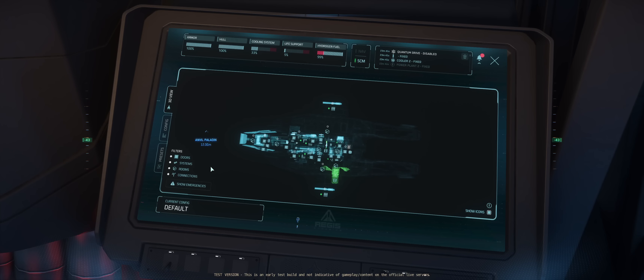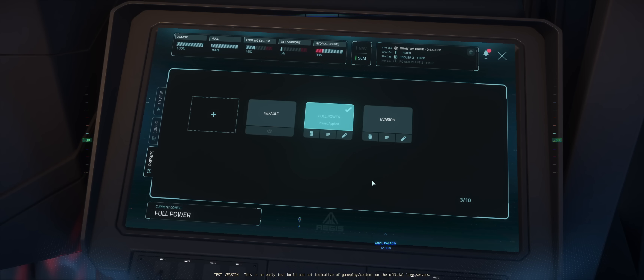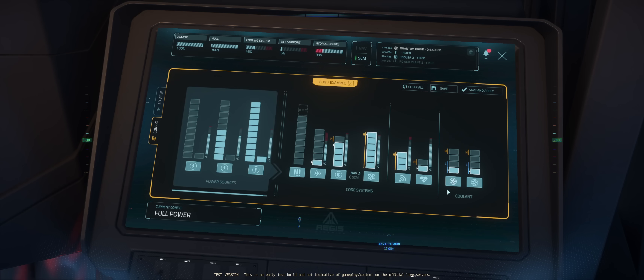Now switching to the config tab, we essentially have the PIP system that up until now you primarily see on the pilot MFD screens. On the left side you see your power sources from your power plants, which you can then spend over on the right hand side between guns, thrusters, shields and QT under core systems, and then radar and life support, and then coolers. You can use the presets tab to create specific presets to rapidly shift power around — add one with the plus sign, rename it to something catchy, then hit the edit key to set up where the power pips go. You can then use these to switch back and forth between different priorities on the fly.